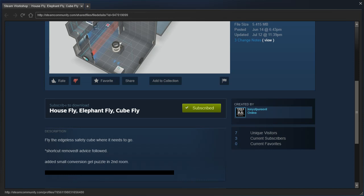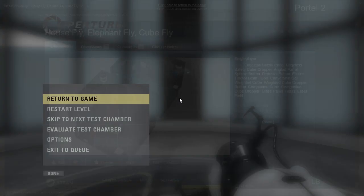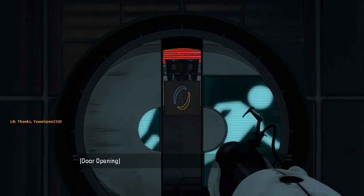Fly the edgeless safety cube where it needs to go. Shortcut removed. Advice followed. Added small conversion puzzle in second room. Alright, let's get started, shall we?